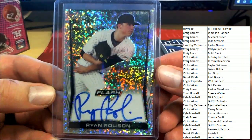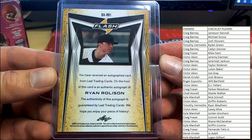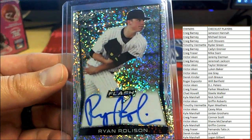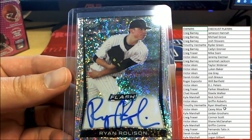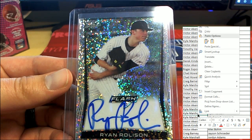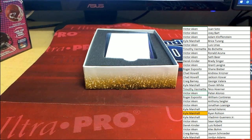Ryan Rolison - very cool looking card there, it's an odd card auto. Not exactly the best face he could have made for the photo, but you can definitely tell he's putting in maximum effort. Ryan Rolison is going to Kyle M. Congrats on the Rolison.